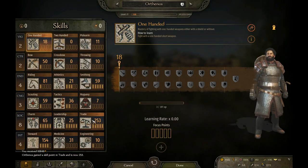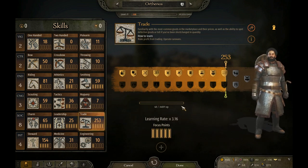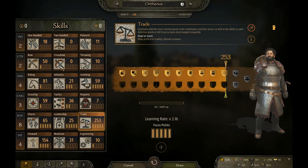Look at this — 34,000 XP points for one skill point. Compare that to one-handed where you only need 300 XP to progress one skill point. It's just astonishing.